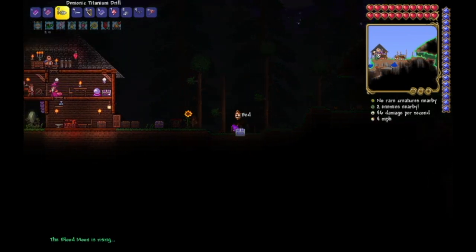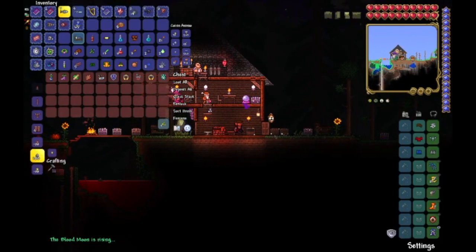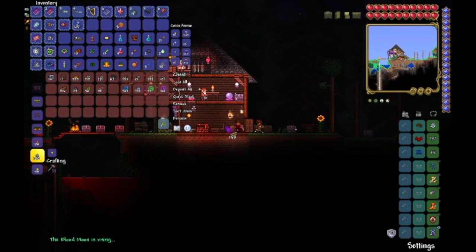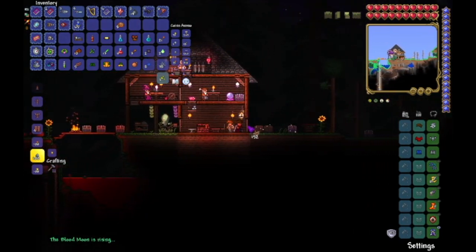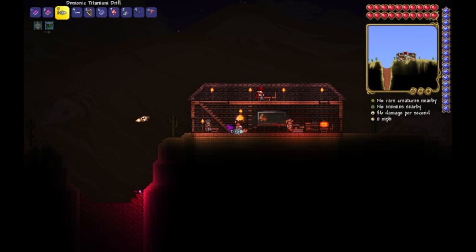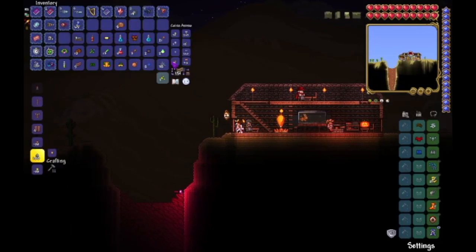A blood moon is rising. Bad times. I'm climbing because I wanted to fight Skeletron — or not Skeletron, but like the Twins or something. In order to prevent the tragedy that happened last time, I'm going to protect all of my NPC houses, so nothing can get in, nothing can get out, except for me using pylons.